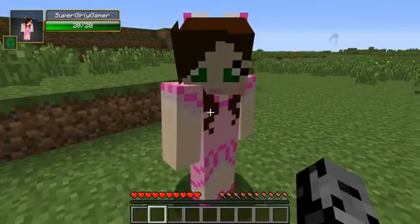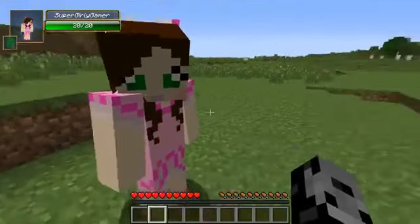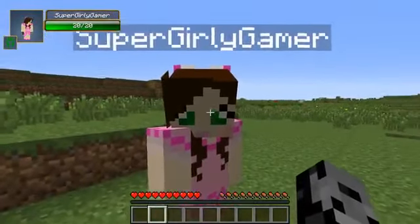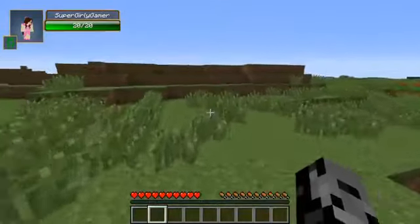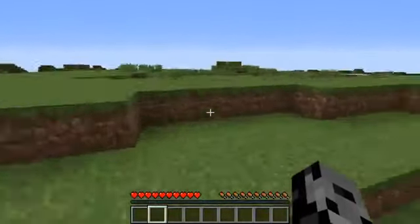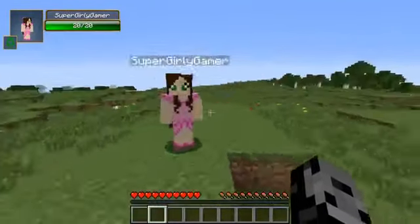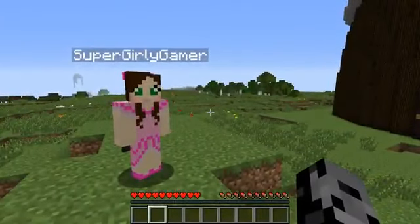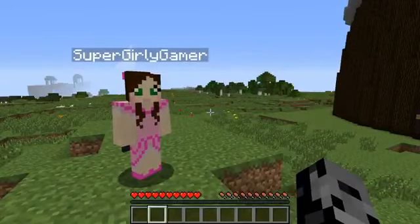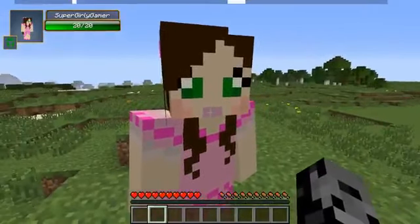A venus fly trap? No, completely wrong - but it kills people instead of flies. It's the Flyeth! Obviously, how would you not know? Everyone knows but you, Jen. It should be called the Venus People Trap - that'd be awesome. Today we are using the pink lucky block, we haven't used it in a while. This is gonna be a fun battle, so definitely stick around.